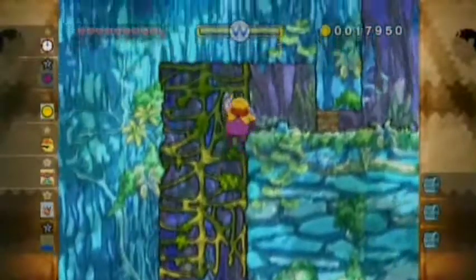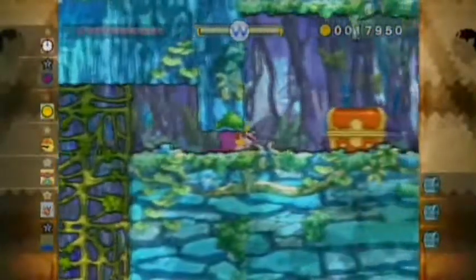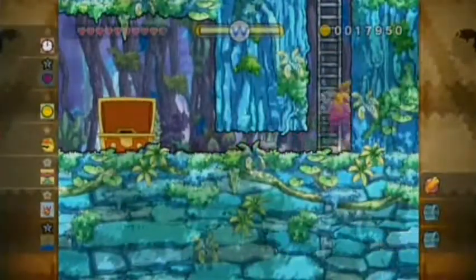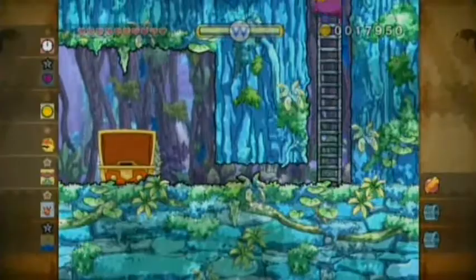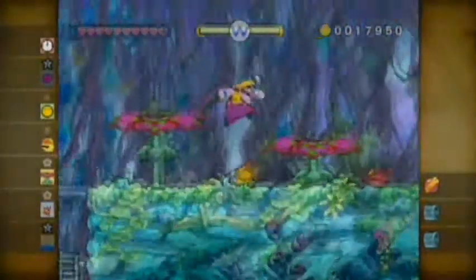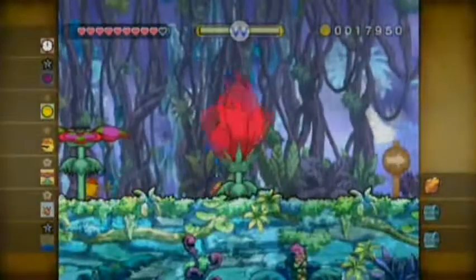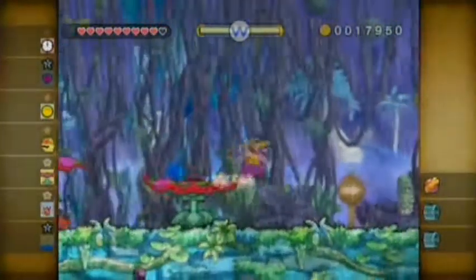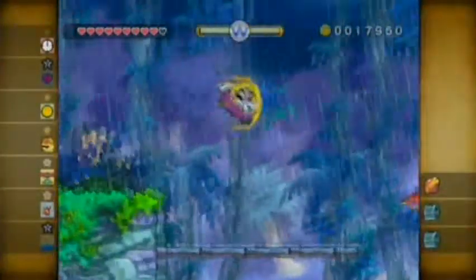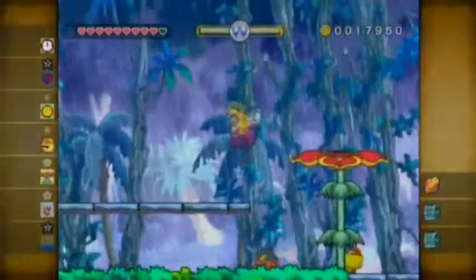Up here is the first treasure, and it is called a Venus Guy Trap Seed. Very nice - not really very nice for the person who's gonna get eaten by it. Whoa! I think you guys probably know this already, but if you get caught in a Guy Trap, just shake the remote to get out. It's not really all that hard.